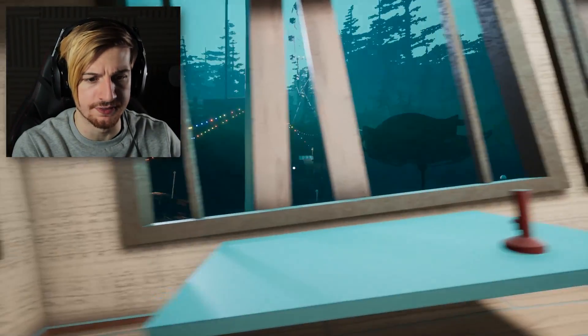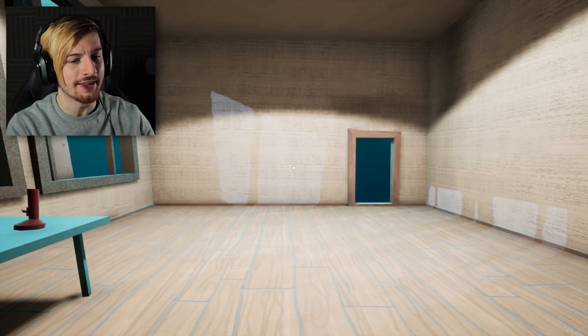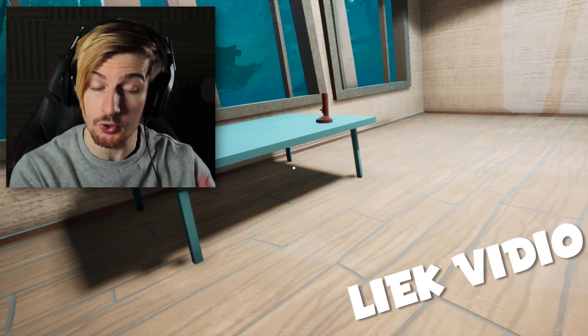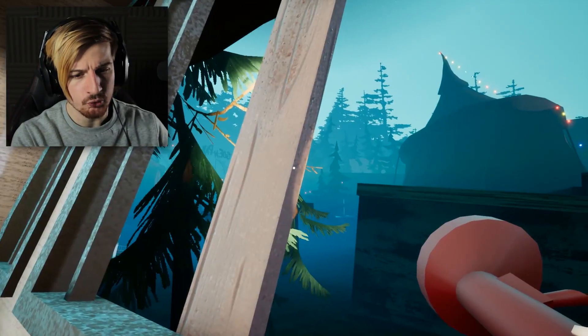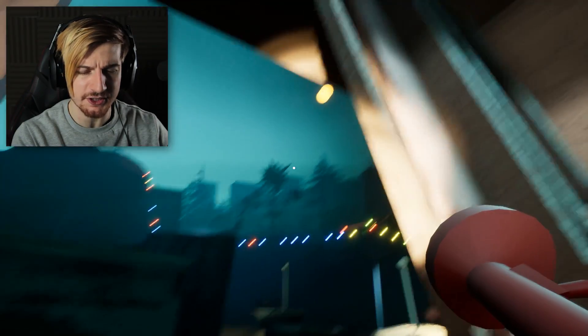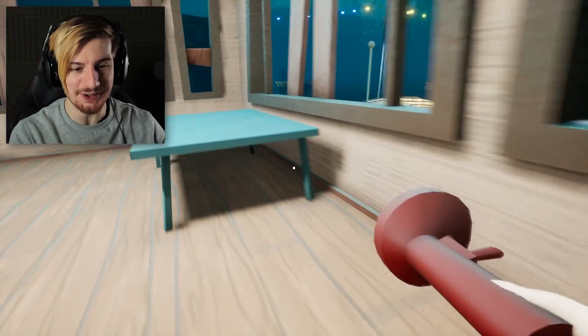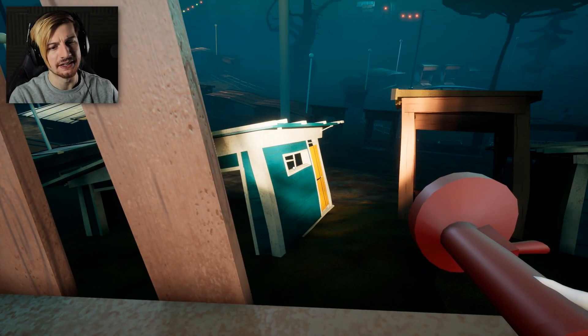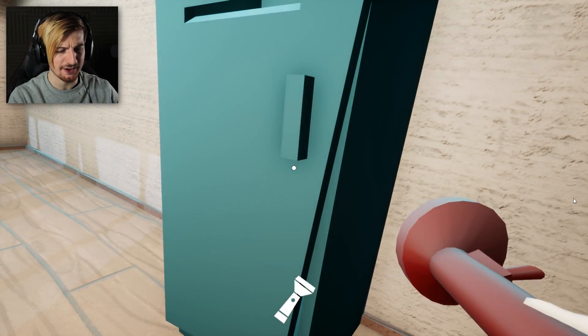I'm sure you guys heard the footsteps right there. Now I don't know what type of game we're in for, but if you guys want that next part you better leave that like. We take the flashlight - nice and bright, you can see a lot more around us. Wait, hold up - we're like at an amusement park or something. You can see there's like a city out there. This is actually Hello Neighbor straight up. This place feels abandoned and really really dark.